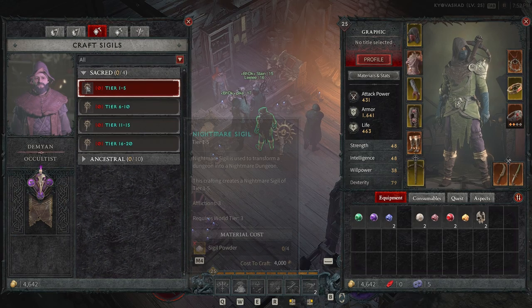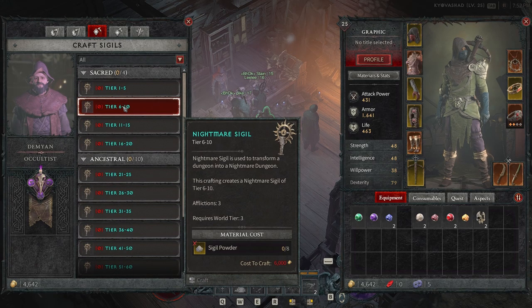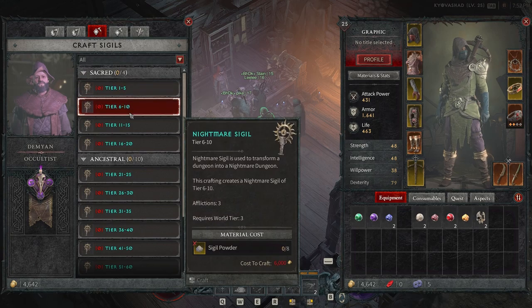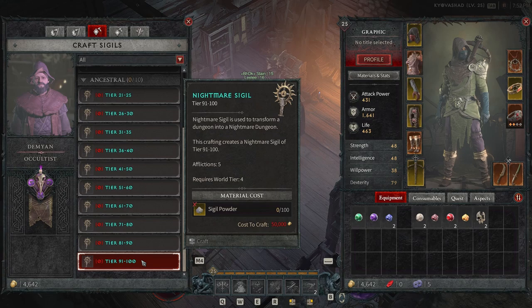We can also craft sigils over here with the Occultist. These are nightmare sigils, used to transform a dungeon into a nightmare dungeon. Crafting creates a nightmare sigil of tier 1 to 5, or 6 to 10 depending on what you do — requiring World Tier 3 up to tier 20, and World Tier 4 up to tier 100.